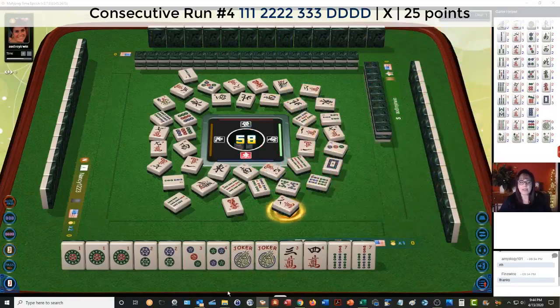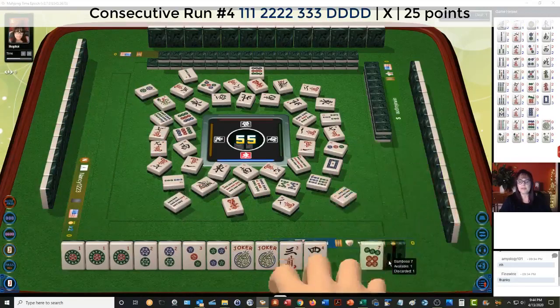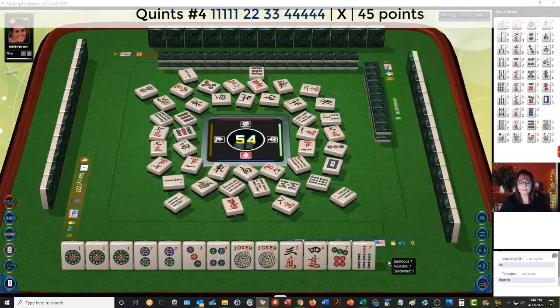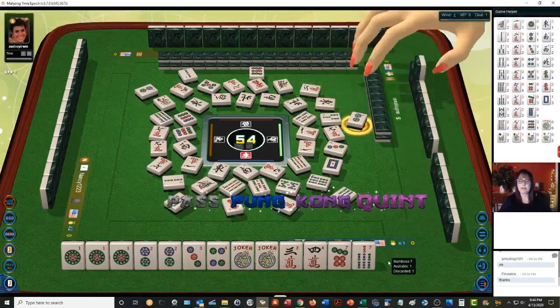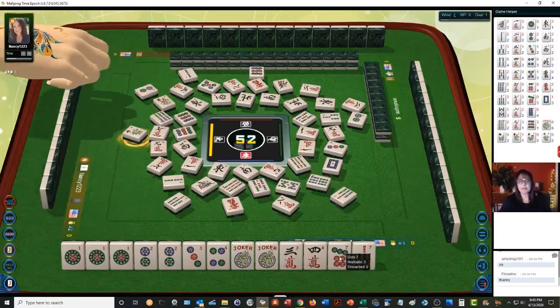The shape there is pong-pong-pong. We already have a pung of ones, so we would call the two. We're gonna pass. Let's discard seven bam. I'm still thinking about this quint: one-two-three-four quint. Two dots. Two characters — this is going to be interesting. That could have been a good pung for pong-pong-kong-kong, but I'm still trying to see if we could do this quint. If we could get a four dot, it would look a lot better.